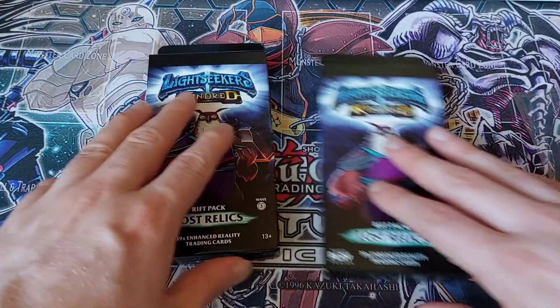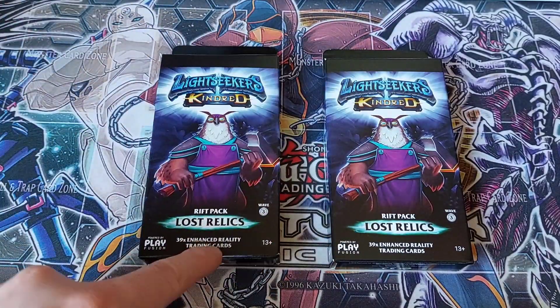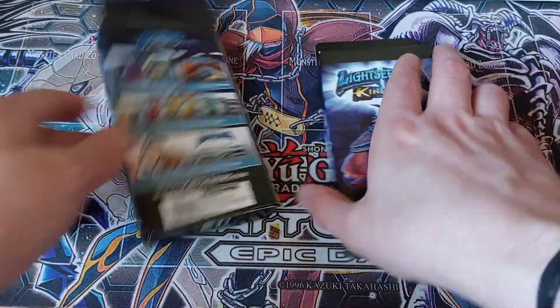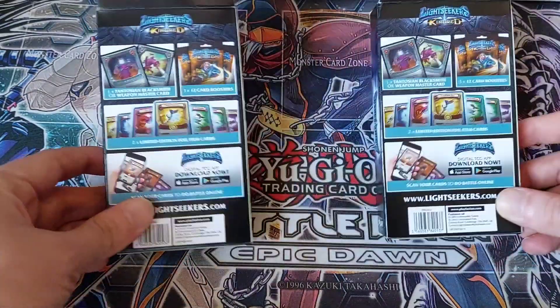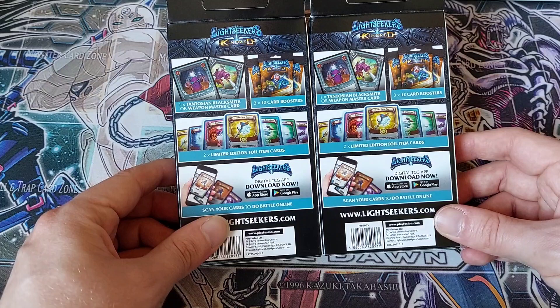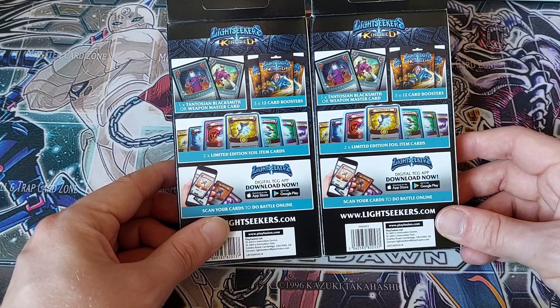As I never got around to making the video, I thought screw it, we'll just open everything. So now we're doing the opening this way. These contain 39 Enhanced Reality Trading Cards. As you can see on the back, this means it comes with one promo card — which is part of the reason why I bought two, hoping to get one of each — three booster packs in each, and two limited edition foil item cards.